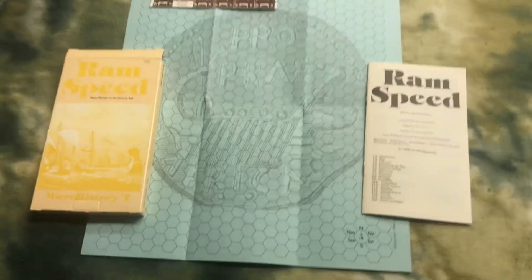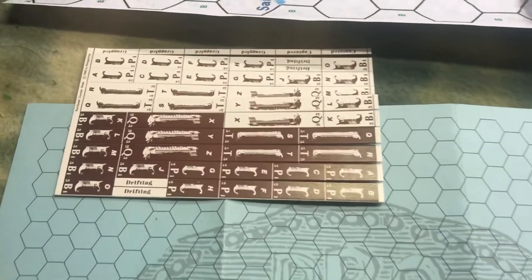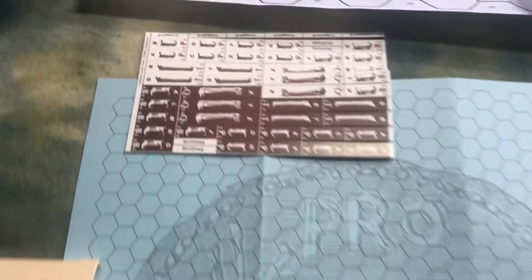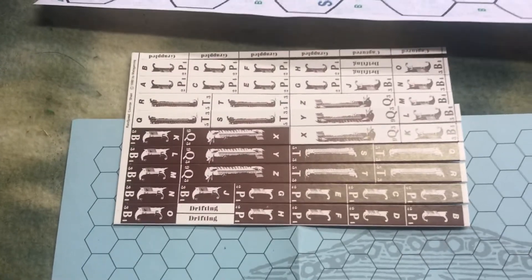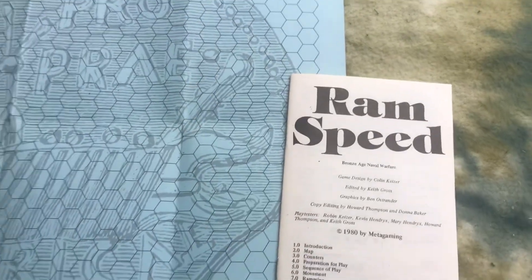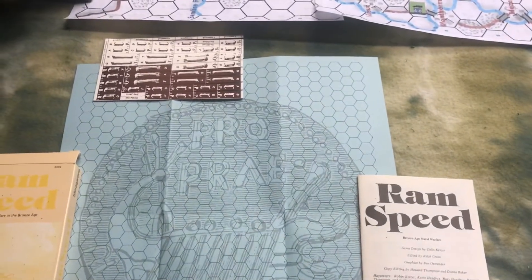We're going to start off here with a lot of the micro games by Steve Jackson. These were incredibly neat for the time period. They were a couple of dollars, and for the price point — so this is RAM Speed — there's our map and the counters. The rule books were all pretty much the same format, and they were quite well written for the time period. So that's RAM Speed.